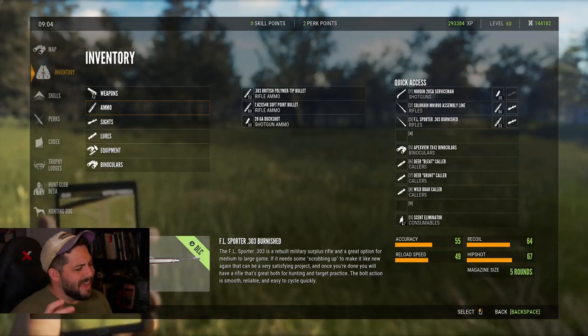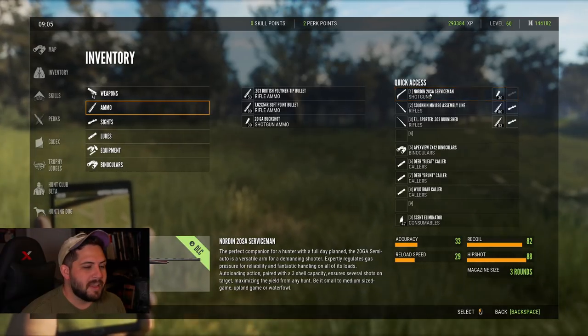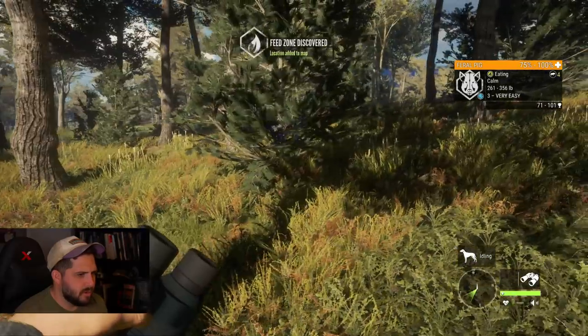If you're wondering what I'm taking on my trip — I'm taking a shotgun with some buckshot. We could use slugs on these hogs for more damage, but we want to use our bloodhound, so I'm going to use buckshot. Hopefully it'll wound them rather than kill them on the spot, giving us an opportunity to track them with our new companion. Oh, we found our first victims!